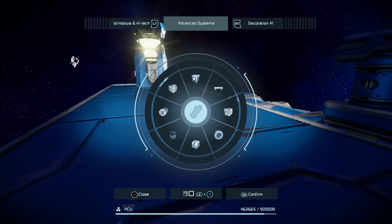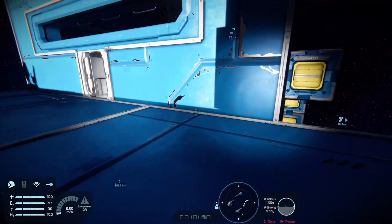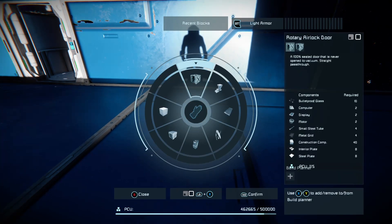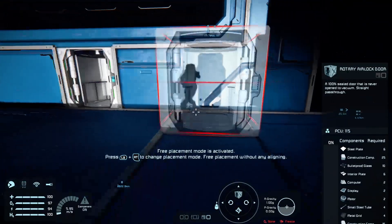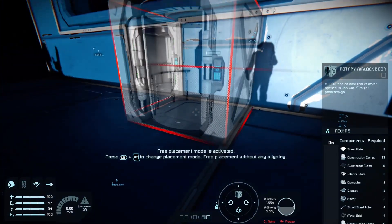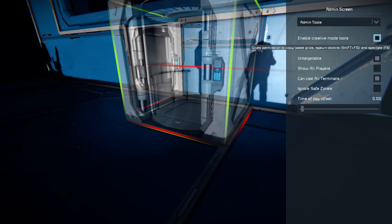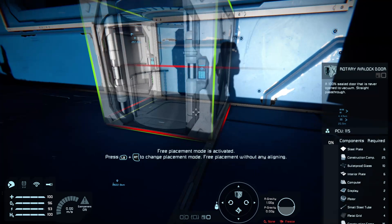So a way around it if you're building in survival and you actually want to build these things — get the first part like the steel plate so you can place down your rotary airlock. Or if you want to actually build it, keep that blueprint up, hold down RB, press Y, enable creative mode tools, press B and you can build to your heart's content without a problem.